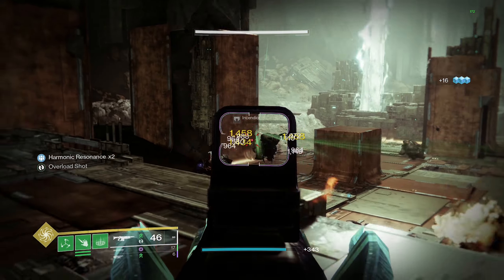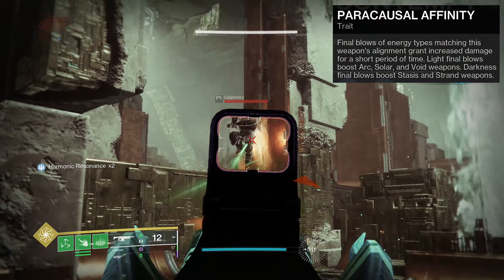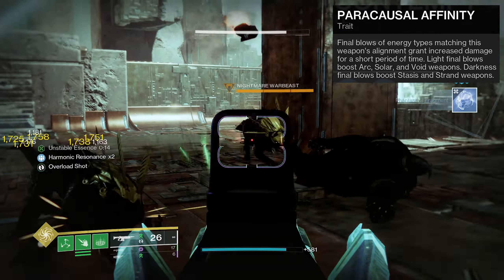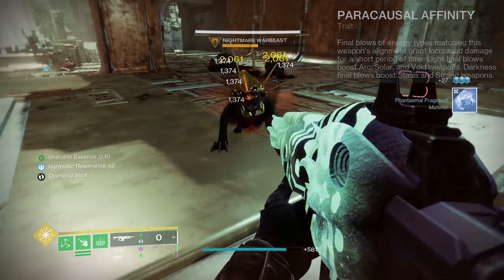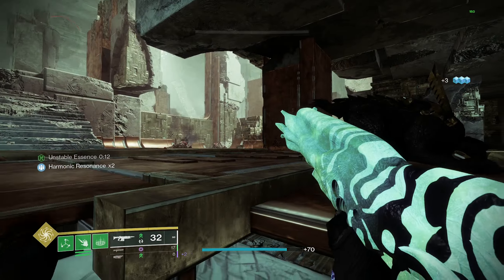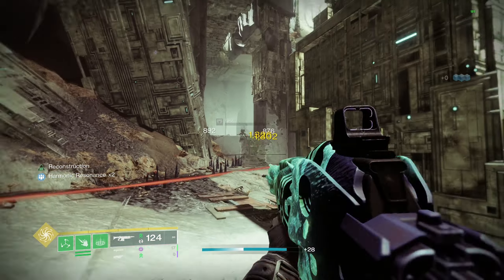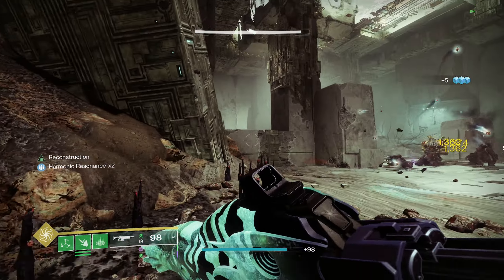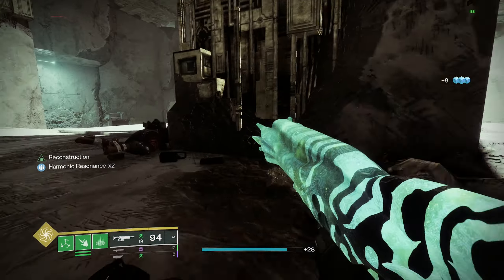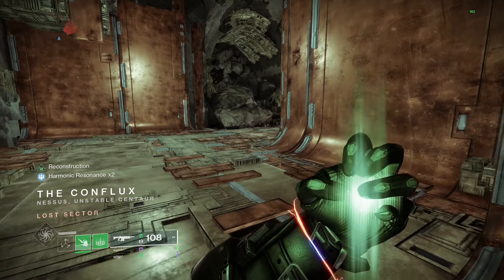All the raid weapons also have a unique perk called Paracausal Affinity. Final blows of energy types matching this weapon's alignment grant increased damage for a short period — light final blows boost Arc, Solar, and Void weapons, while darkness final blows boost Stasis and Strand weapons. I haven't gotten a raid weapon to drop with it yet, but my understanding is the damage bonus is around 20%. It sounds like you can proc this perk at almost all times with your abilities and weapons — almost like having Rampage x2 constantly.